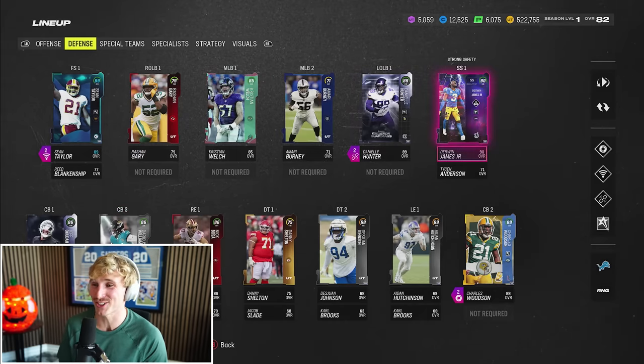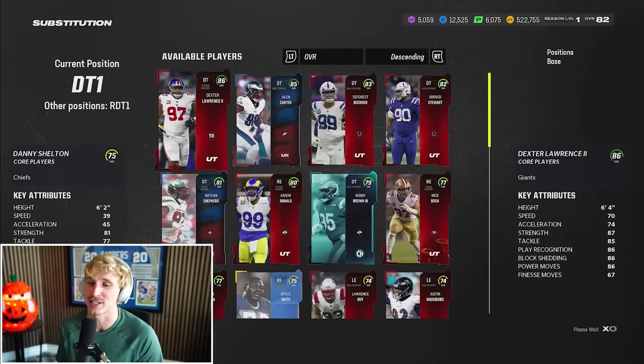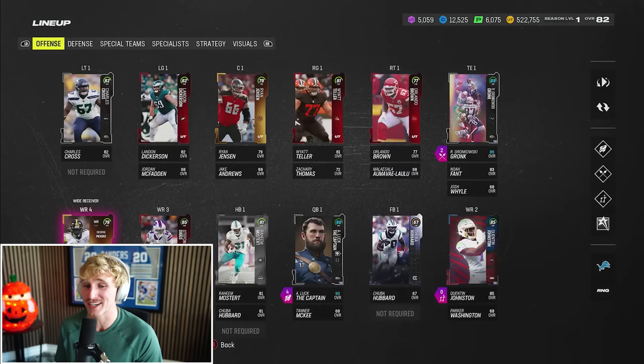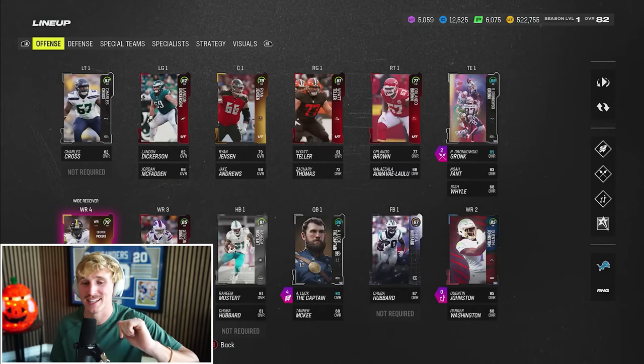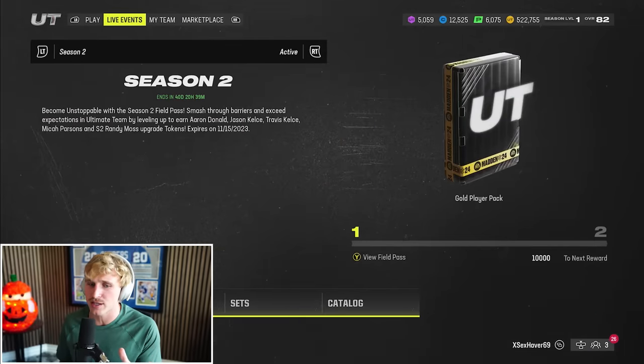Upgrades today: Prestiged Derwin James, got Darius Williams from the wheel spin, and we got 86 Dexter Lawrence — probably the correct decision. We'll sub Danny Shelton to D-tackle too. We're rocking an 82 overall now. Don't forget we have the potential for 89 overall George Pickens — that's a plus 10 overall boost if we can get him a touchdown today. The Miami Dolphins playbook also has a few jet sweeps and end arounds for wide receivers, so maybe I'll try that too.